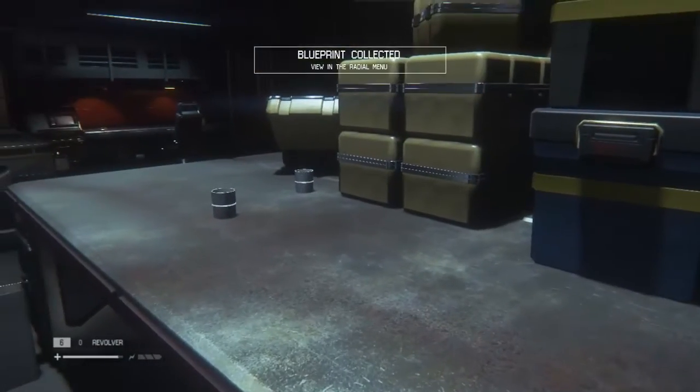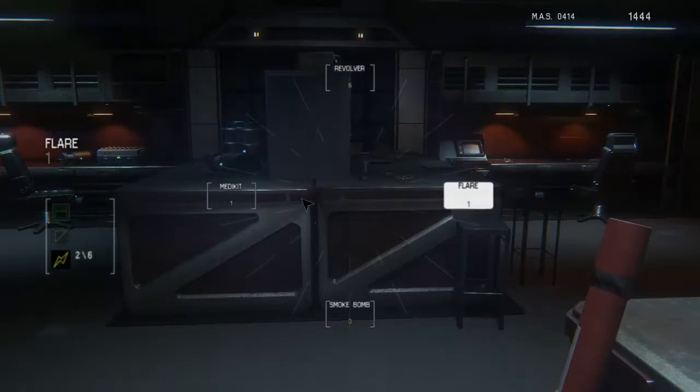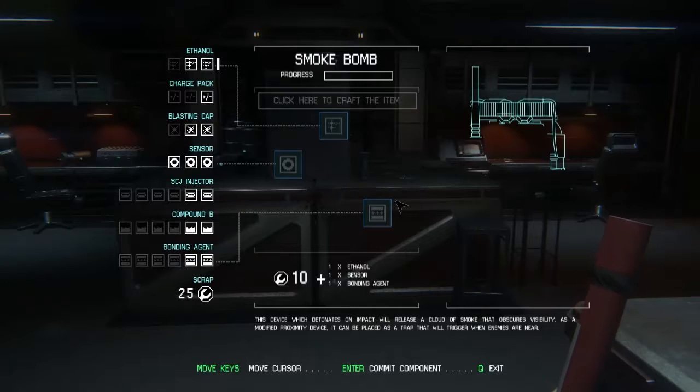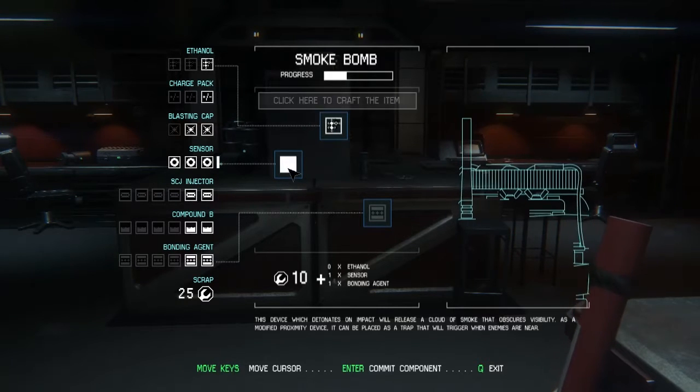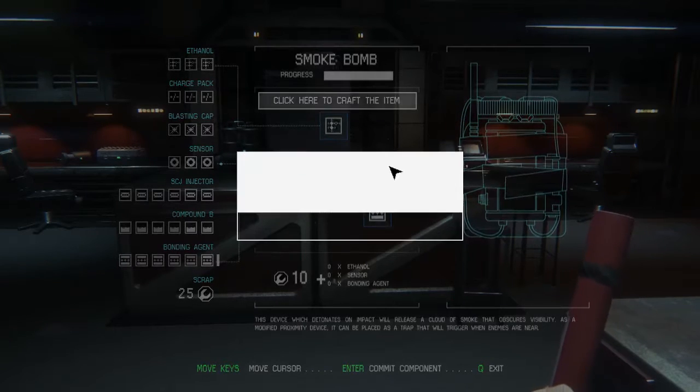Look, a smoke bomb — I'll take that. Let's open it up. Can we make a smoke bomb? Press left mouse button to build. We need ethanol, which I just happen to have a lot of. We need a sensor — finally, we can use a sensor. And we need some bonding agent. Always got lots of bonding agents. So we're going to click that.